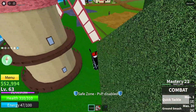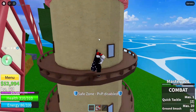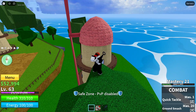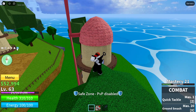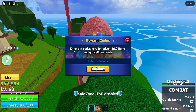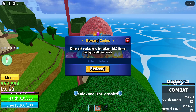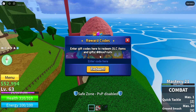I made this video one minute after I saw the announcement, so you guys might still be able to get it today. Let's just get straight into the code. To redeem a code in Blox Fruits, what you want to do is — see where my mouse is moving around the screen — it's like a little pointer. You want to click this circular blue and white present icon. It'll say reward codes — enter gift codes here to redeem DLC items and gifts at Blox Fruits.